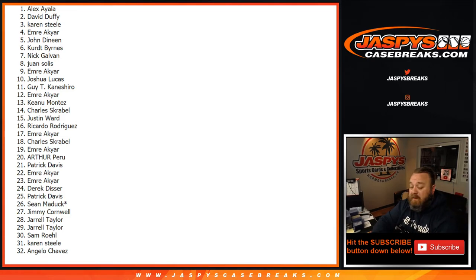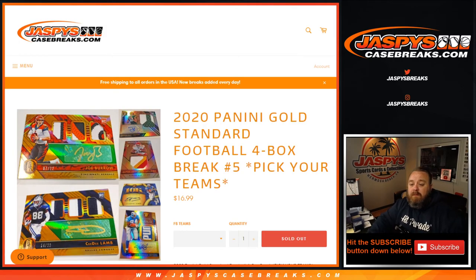Make sure to save them up and get yourself something nice at Panini. Guys, that was the break — 2020 Panini Gold Standard Football four box break, Pick Your Team number five. Pick Your Team six is in the store now, last four boxes from this same case. I think it's the last boxes we have of Gold Standard Football. I'm Sean, JaspysCaseBreaks.com. See you next time. Thanks for hanging out. Bye.